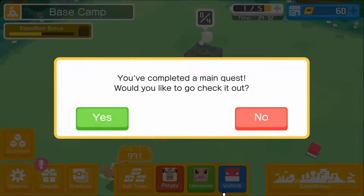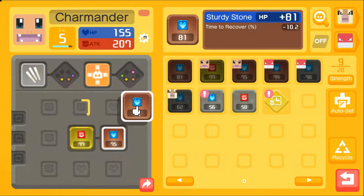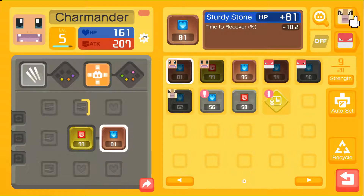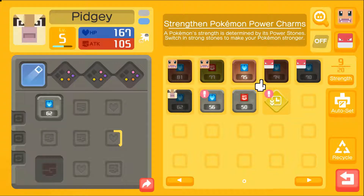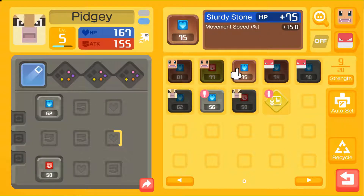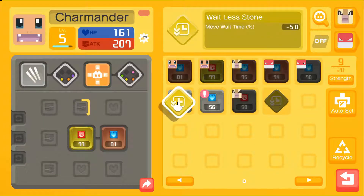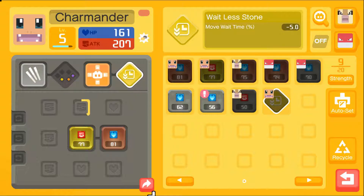I never added those golden power-ups and I really need to, considering our power level is lower than the recommended. All right, so we're gonna put our big boy one on Charmander. Give him a little more health — his damage is just huge. We'll give Pidgey a little more damage and some movement speed, so the whole squad's got 15 movement speed. Charmander has a yellow slot — put this on Fire Spin. Nice, a little less wait time now.